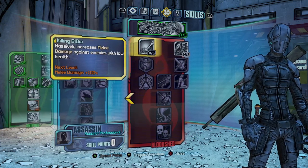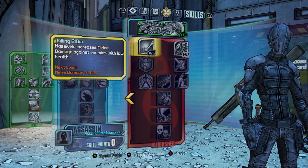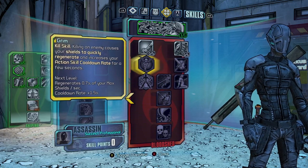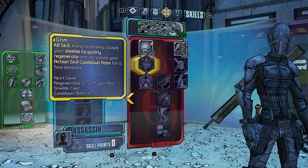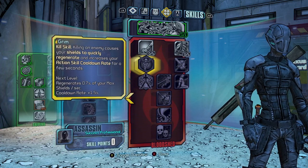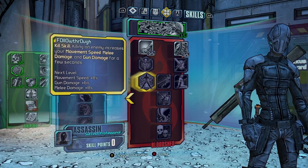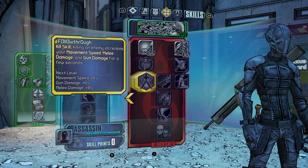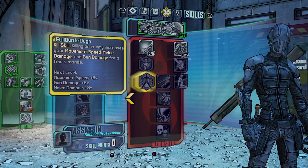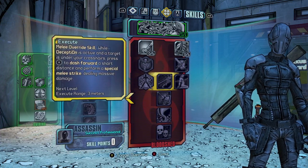Level 50 to 55 go into Killing Blow, which increases melee damage by 500% when maxed. Then get Grim, a kill skill that regenerates your max shields and decreases your cooldown rate by a percentage for a few seconds — you'll get this around level 55 to 60. Follow Through comes at level 60 to 65, a kill skill that increases movement speed, gun damage, and melee damage by a percentage.